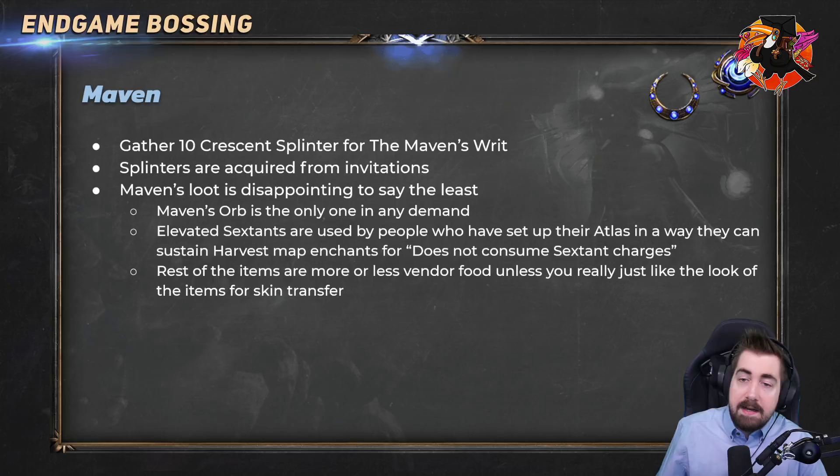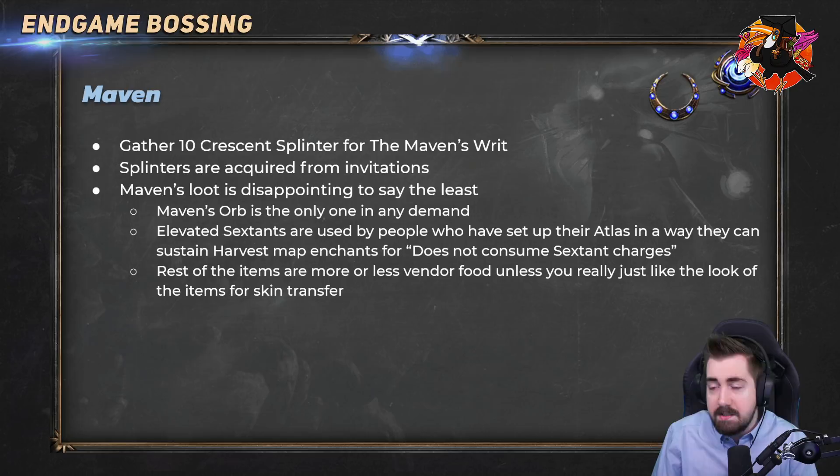Next up we have the Maven herself — gather 10 Crescent Splinters for the Maven's Writ, gotten from invitations and from bosses. She has the worst loot drop table of any boss I've ever seen, and most people are very disappointed. The only thing worth farming because everything else is so cheap is the Maven Orb — if you buy a set and don't get a Maven Orb you lose money no matter what else drops. The chest is usable but incredibly rare, and the helmet is sometimes used, but yeah, pretty bad loot overall.